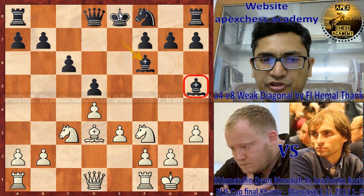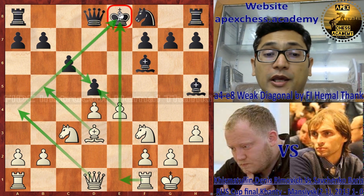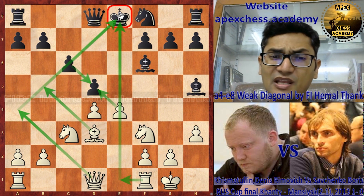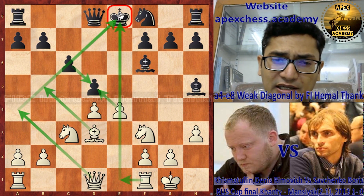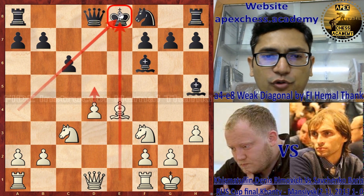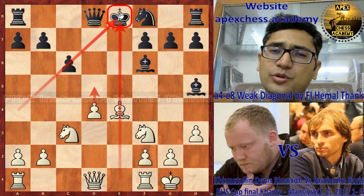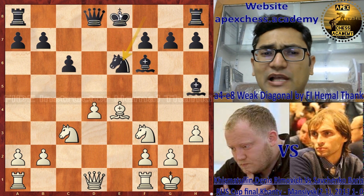To exploit this diagonal, first we must deal with the f6 knight. The move bishop to f6 simply takes away control of the e4 square. Now after bishop takes f6, white will immediately play e4. Black's king is still in the center, so white is opening the center very quickly. If black takes on c4 then after dxe4, white simply plays bishop to e4 and is ready with d5, with black's king badly exposed.